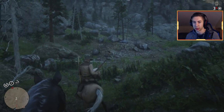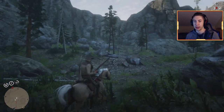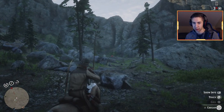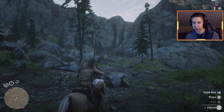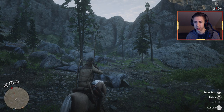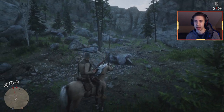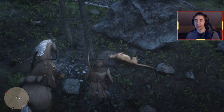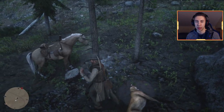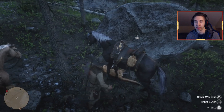Here we go — you can already see the cougar is laying down right there, and it's a three-star cougar. At this point you want to stay on your horse because the gunshot may scare it away and you don't want to risk it. Get close enough to get a clean shot on the head but not close enough for the cougar to attack you. Right here should be good — take the shot. It looks like we did get a clean shot and it bled out and died. We still got the three-star cougar, that's what we wanted.